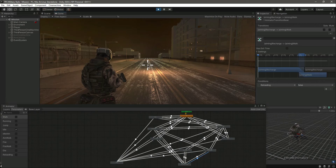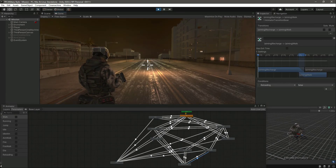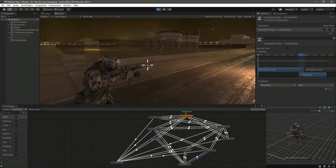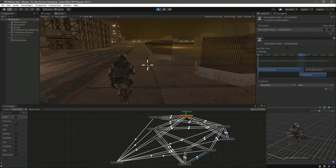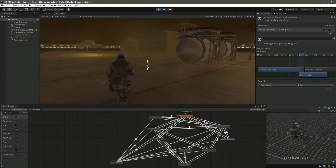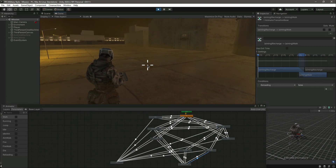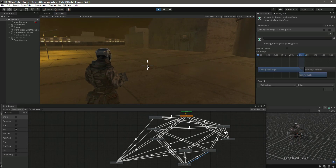Our player controller and gun script are now fully completed. We can walk, shoot, deal damage, and play different types of animations. With this video our animations are completed and the player controller is done — he plays different animations, can shoot, walk, run, and give damage. As you've probably guessed, the next part is for the enemies: we will add enemies to our game. Catch you guys in the next video.